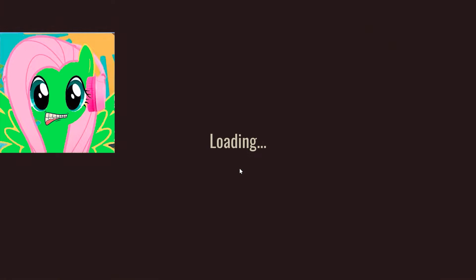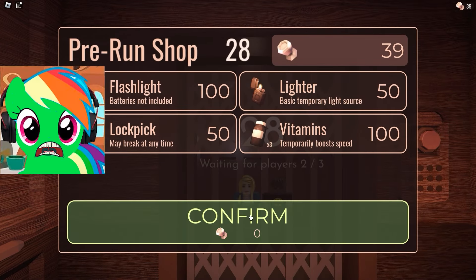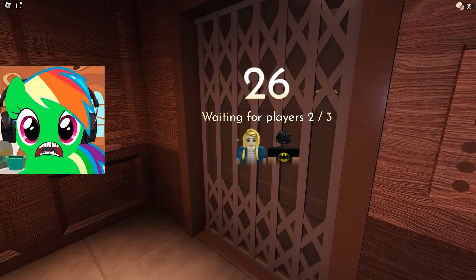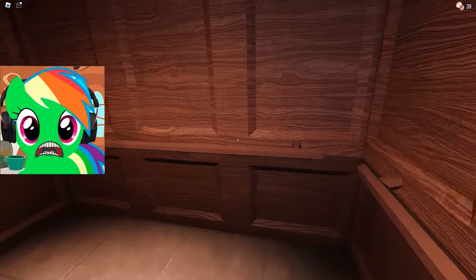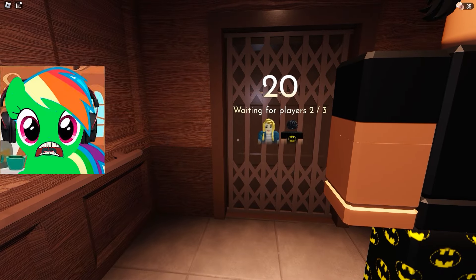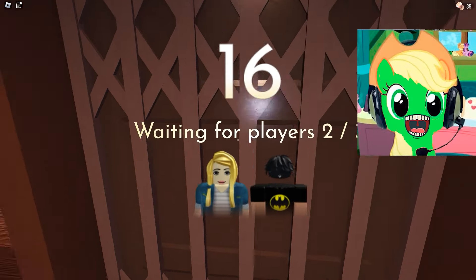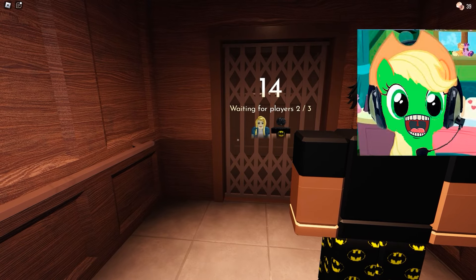Alright, this will be fun too! Here comes the download! Very soon we will appear in the elevator and wait for everyone! After the elevator we will go out for tests and pass them all! How cool it is that we are here! I want to start playing soon! I hope it will be very cool and we will pass all very quickly! Here we are in the elevator waiting for our third partner! I don't think he's going to be connecting to us anytime soon, so we're going to have to wait 20 seconds to start together!